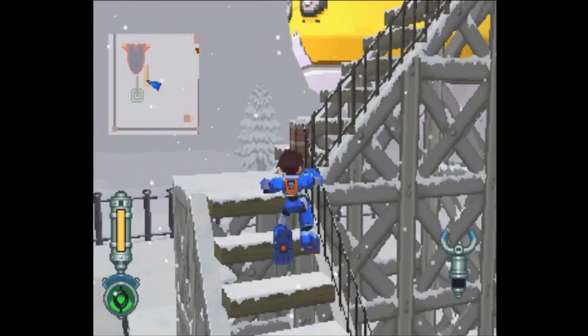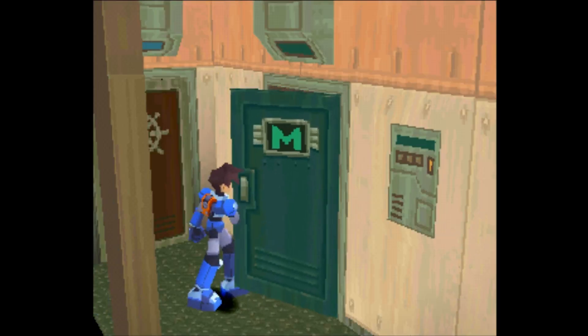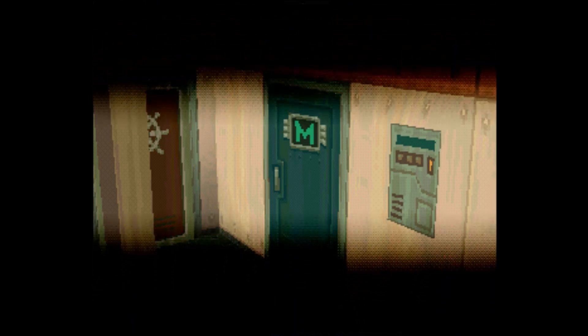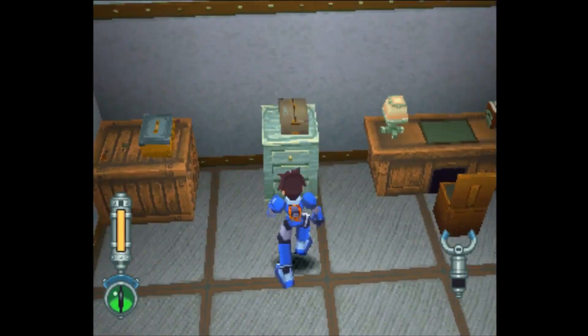Welcome back. We have obtained our license, and we've also obtained the dropship that we can use to reach the Forbidden Island to hopefully save everybody on the Sulphur Bottom. Made by Roll's Dad's friend, who is definitely not Roll's Dad.